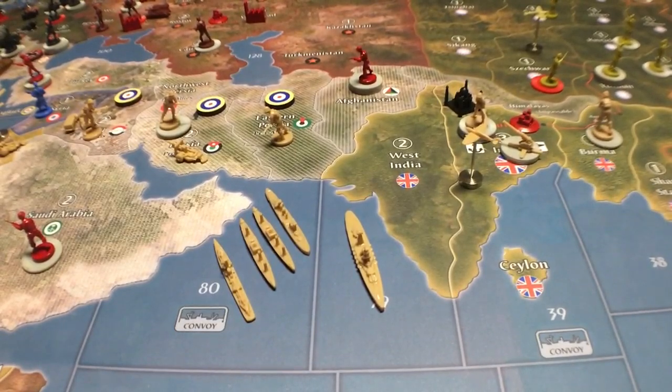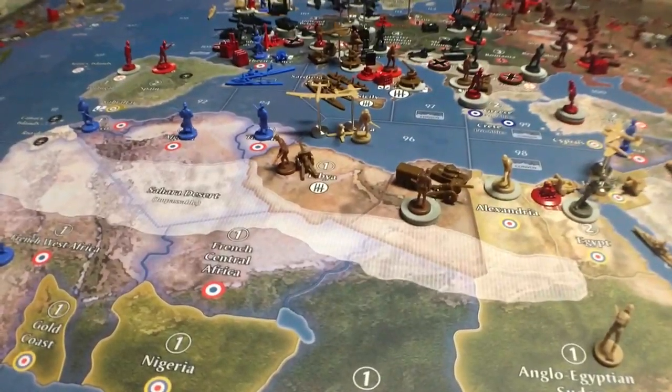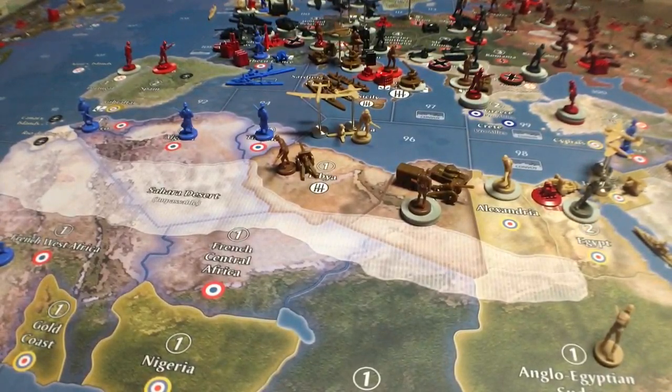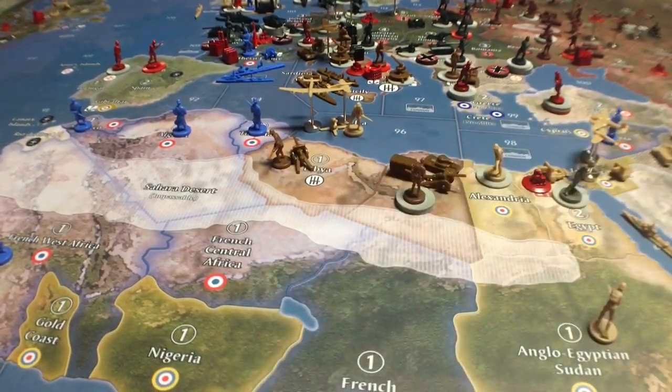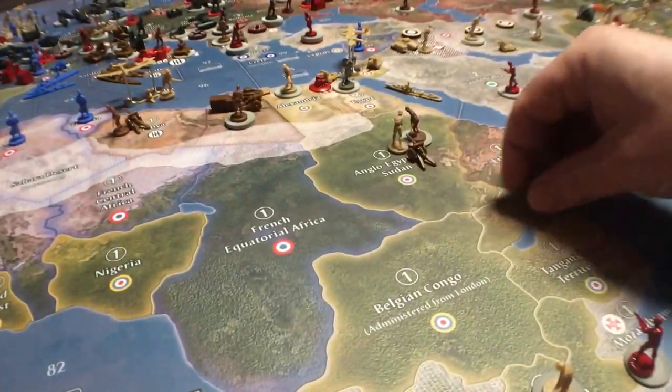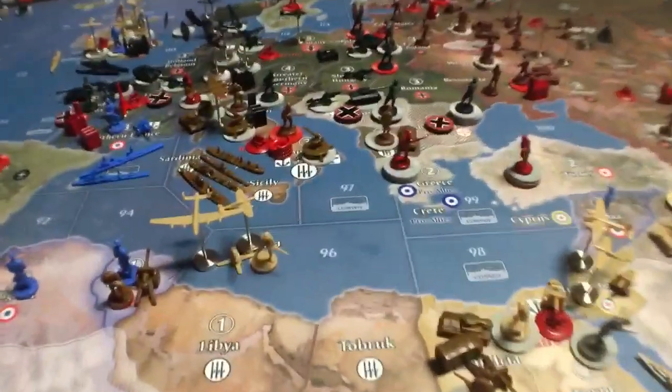Now it's the Italian's turn. They get 10 IPCs for income, so they're going to buy a fighter. These guys are going up here and that guy comes down here. We're going to go with everything into Alexandria, these things into Tunisia, and then the transport — rather than going to Africa — I'm going to bring a tank and an infantry unit from Southern Italy because the Northern Italy units can start moving towards Russia. We're going to use the cruiser for a landing shot.